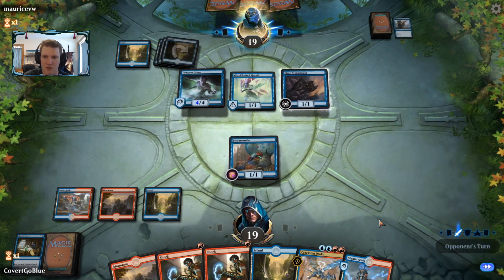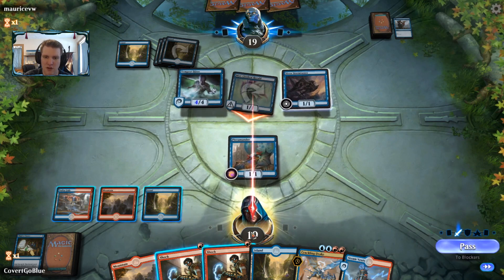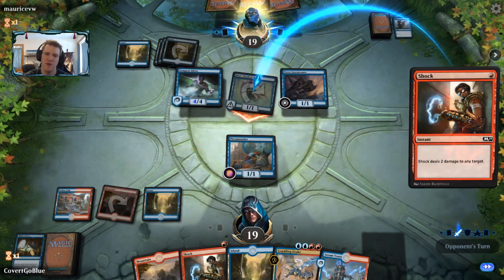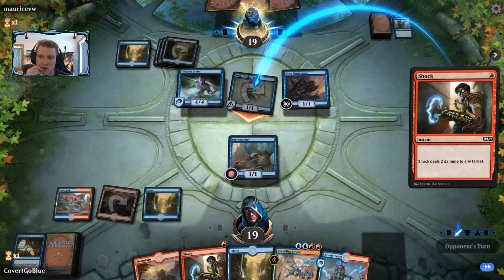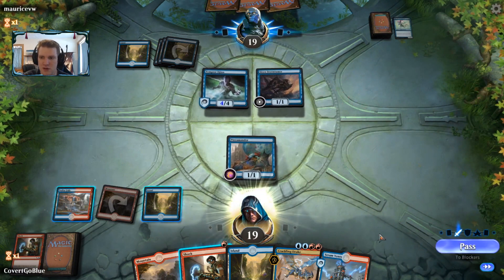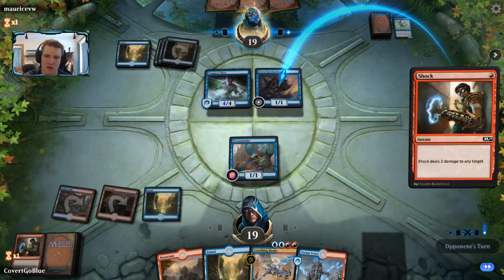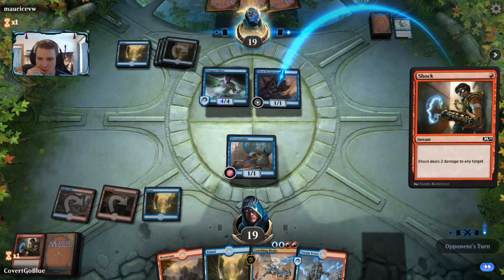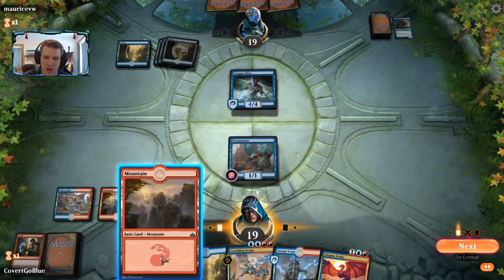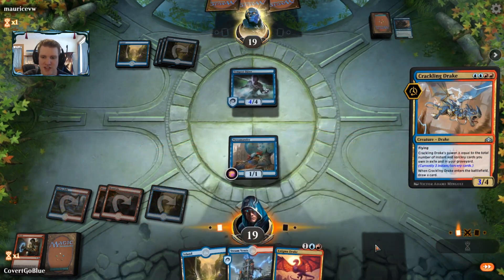I can't remove that right now. The opponent goes in with the Herald — let's try zapping the Herald and see if the opponent tries to protect it with the Stormtamer or a Dive Down. It resolves. Let's also go after the Stormtamer — got that one too. Now let's play our Crackling Drake to face off with this Tempest Djinn and hopefully draw some non-land card.